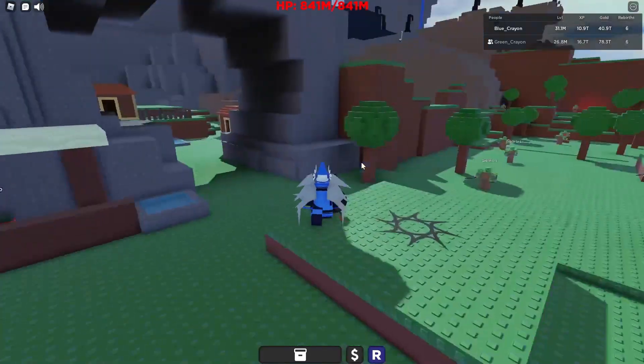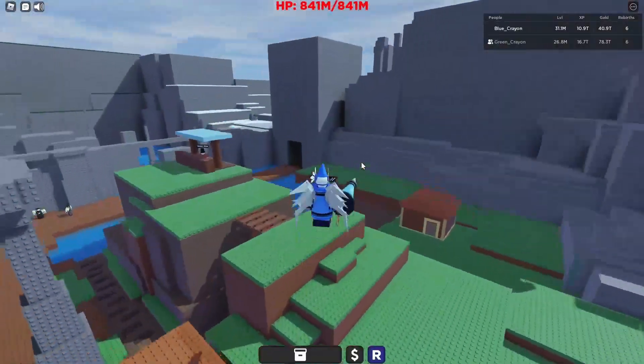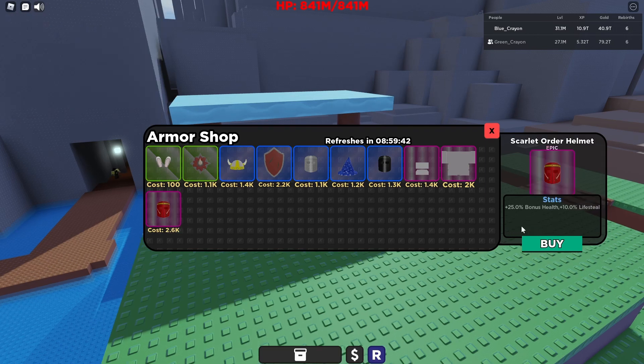You're probably going to claim a lot less than that, but once you do that, you want to run over towards this hut, jump over all this stuff, and go into the armor shop. The best starting item by far is this helmet right here. The reason you want this is for the 10% lifesteal stat — it's really, really good.